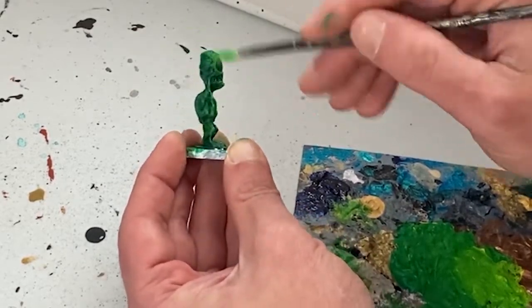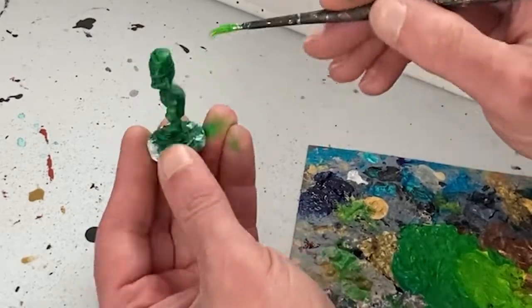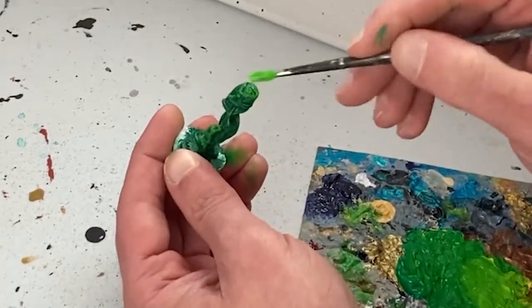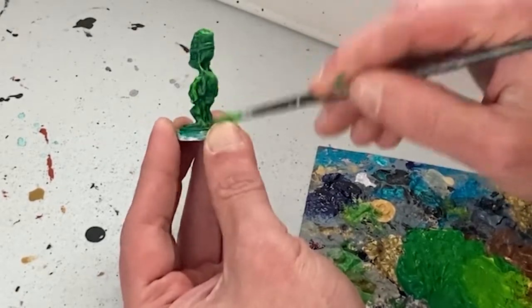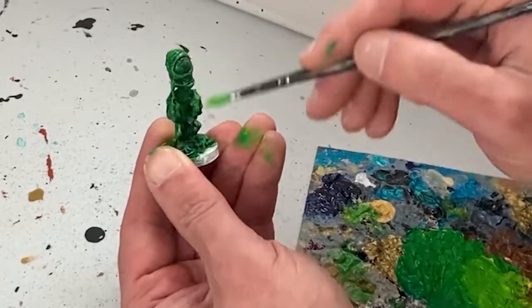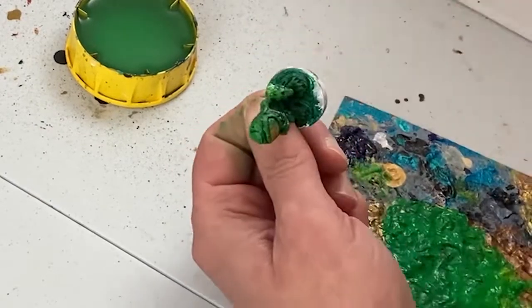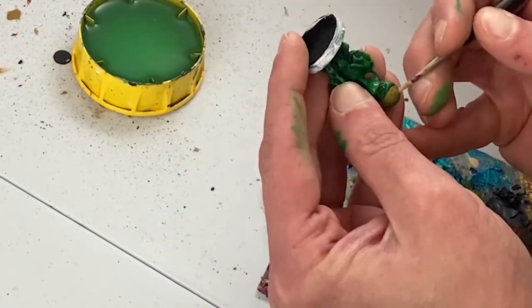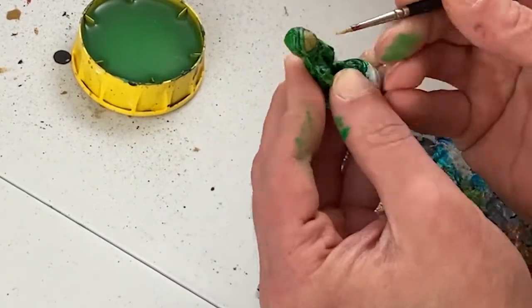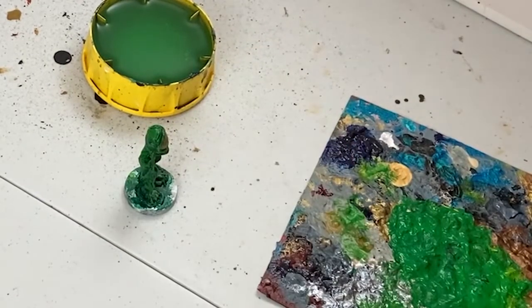He is glued down to a Reaper base and already has a base coat of dark green. I will be adding a couple of layers of dry brushing in lighter, brighter greens to bring out his sliminess. Next I'm going to base coat the Slime Lord's Cyclopean eye in a sickly yellow-brown color, and follow that up by base coating his toothy maw in a dark red.